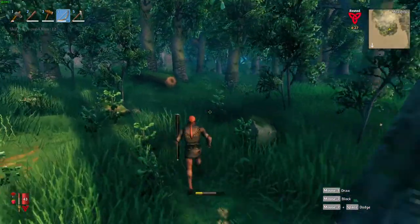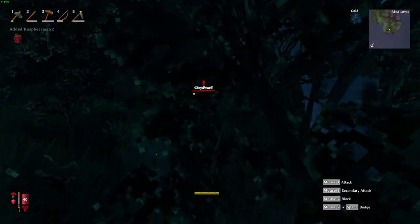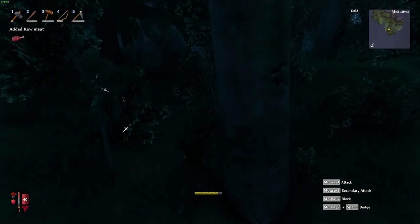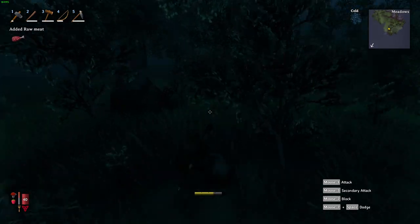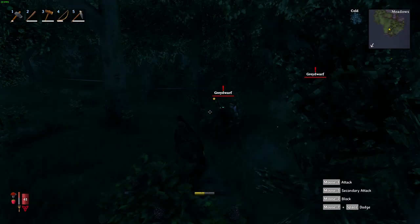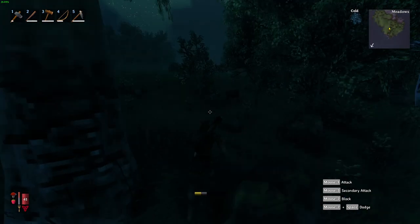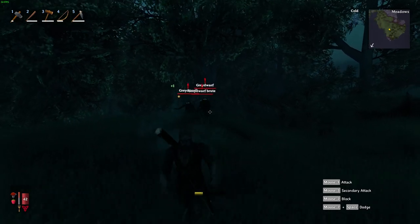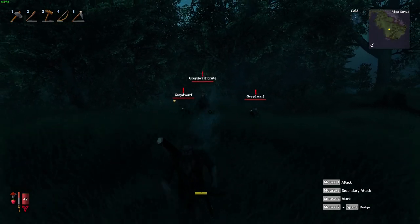You might see a little star under an enemy's health and name — that means there's potential for the mob to drop better or more loot. Typically with animals it's just more loot, so instead of two deer hide you might get four. And this is why we stay away from the Black Forest — because you encounter gray dwarves, trolls, and gray dwarf brutes which are quite difficult to fight.